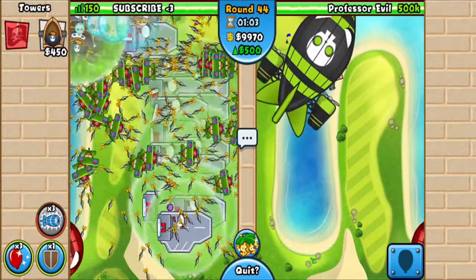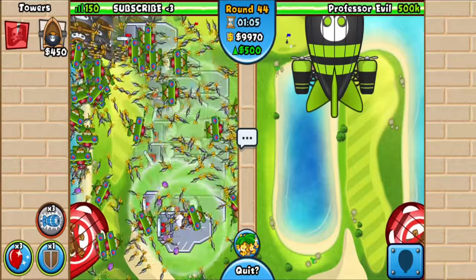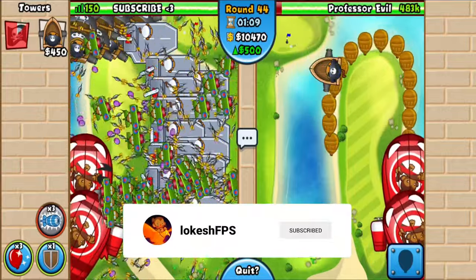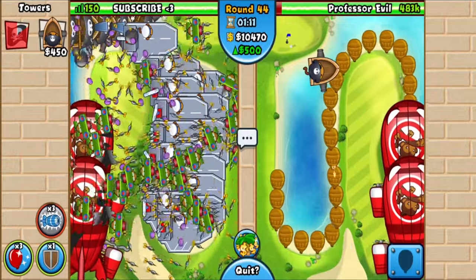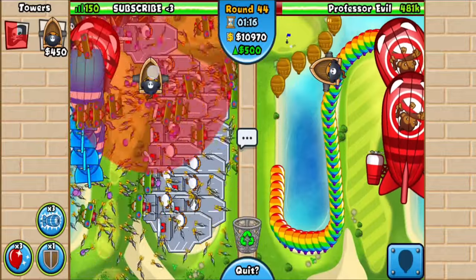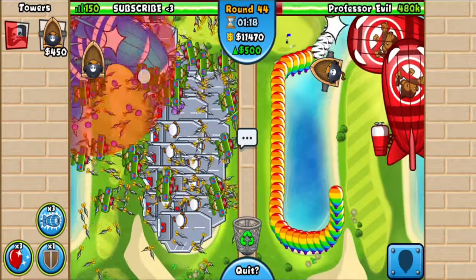Come on, pop it — there we go. You just pop every single BFB. That was kind of close because I was taking my time narrating, but if you just lock in and don't talk, you should be able to get these aircrafts much faster and then use your boost way earlier than that.